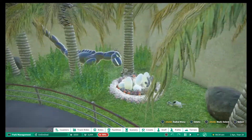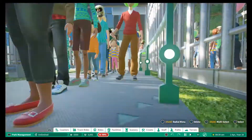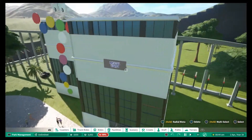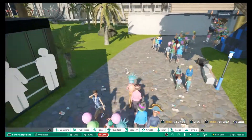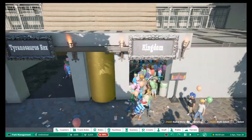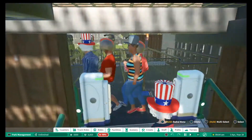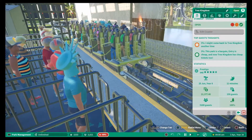I assume this is the monorail station - yes, that's the monorail station, that's where everyone's coming out of. There's a bit of litter down here so we may need to get a handyman in. A load of vending machines. And then what do we have here - we have the T-Rex Kingdom! Now this looks like a popular ride. It's a stand-up coaster! We'll hop on it and then have a look at the stats afterwards.